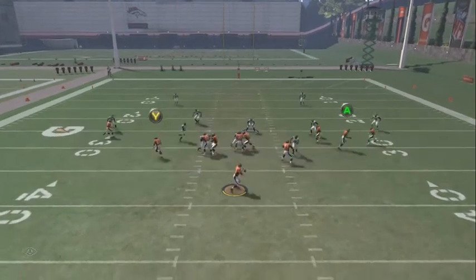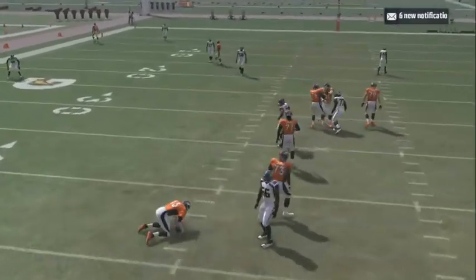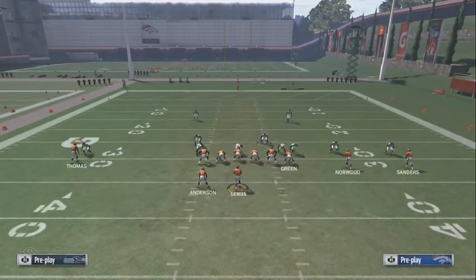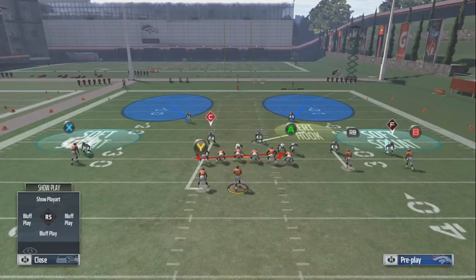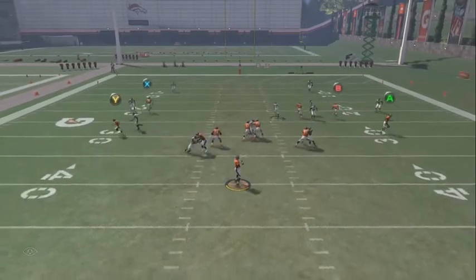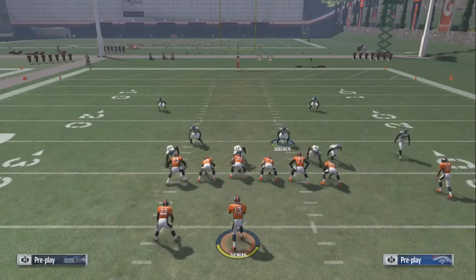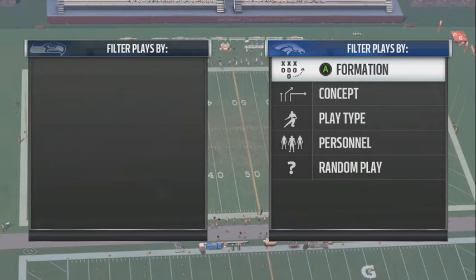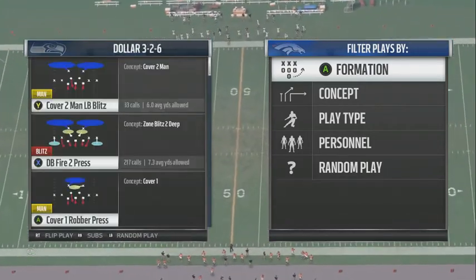I user this guy — that's what I usually like to do — or I do that and then user this guy. Any play they run will be shut down. If you want, you can shade underneath to cover the flats. If they're throwing to the running back, I man him up and watch the tight end myself. Everything stays locked up. It's a really solid defense, and from here you can transition to all your blitzes — mix pressure and coverage — and you will be successful.